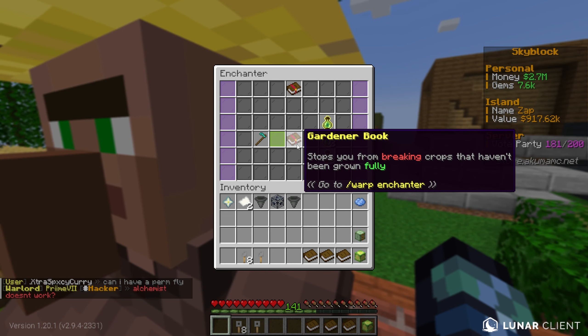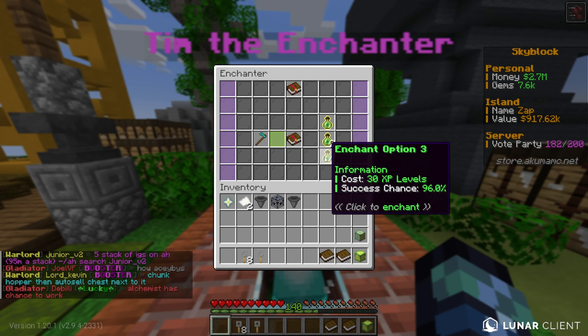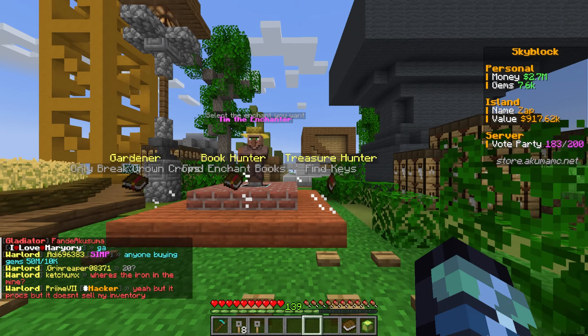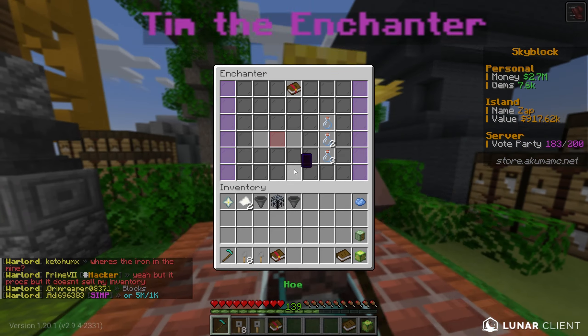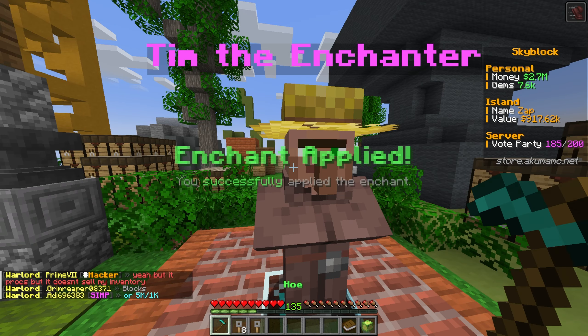I'm not sure exactly how gardener works - maybe it's a chance not to break a crop. We'll apply it anyway, that'll be useful. This next one - we have two more to use after this. Oh, crop crusher! This one's OP, this one is a super rare enchantment. The last one we had didn't apply by the way, and that was last video. 96% success - please - yes! It worked, thank god.